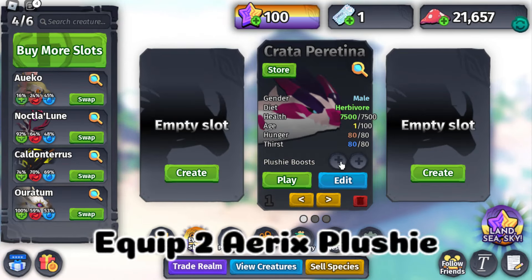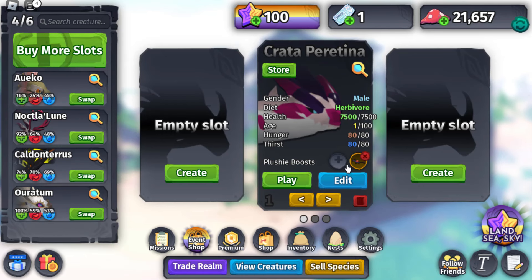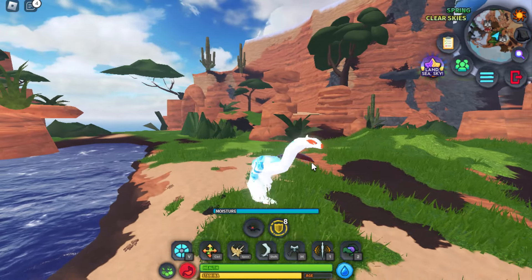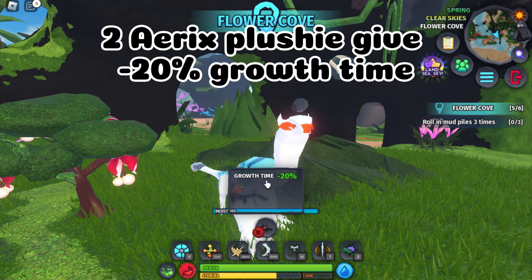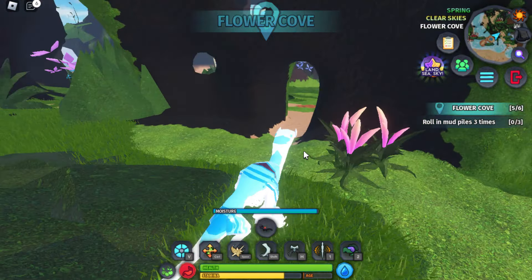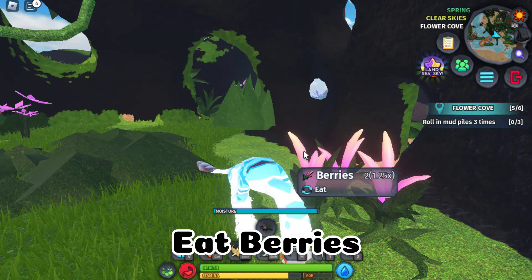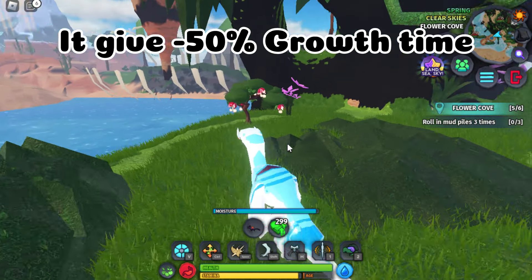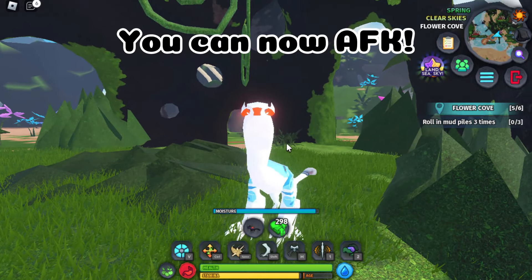Equip Eric's Plushie. Eric's Plushie gives minus 20 growth time. Then eat bears — it gives minus 50 growth time. You can now AFK.